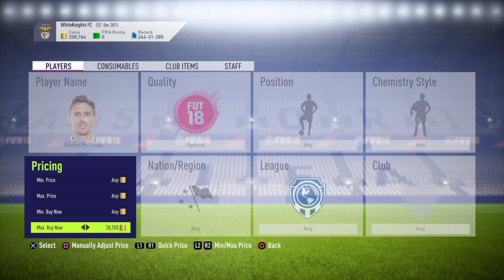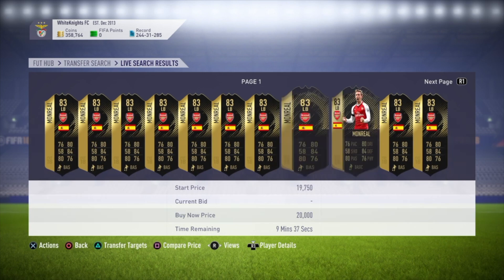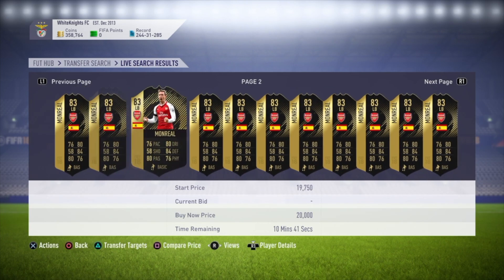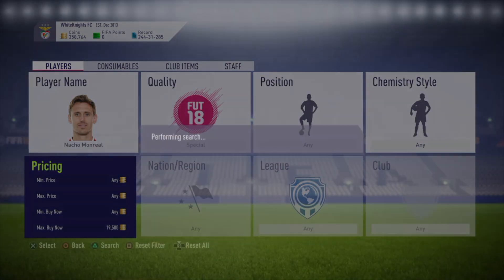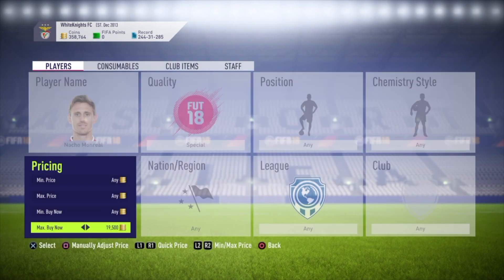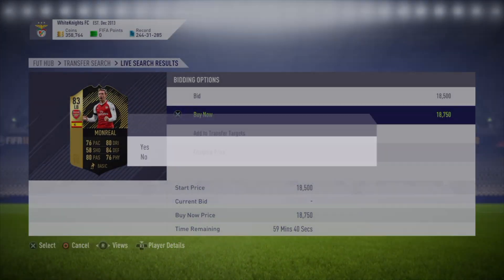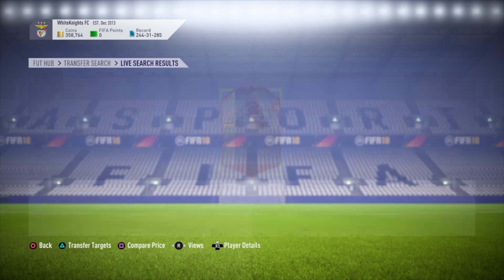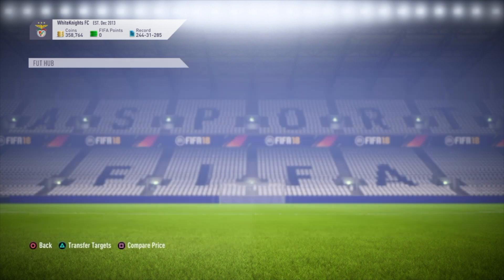I'm going to use Nacho Monreal's special card because it's one that's been working really well for me recently. I've put in 20,000 — there's a hell of a lot of cards down there at 20k. Let's lower it a bit — still some at 19.5k. Keeping going: 18.5k, 18,750 is the lowest card, and someone's already bought it.